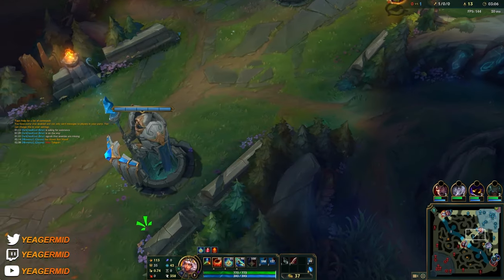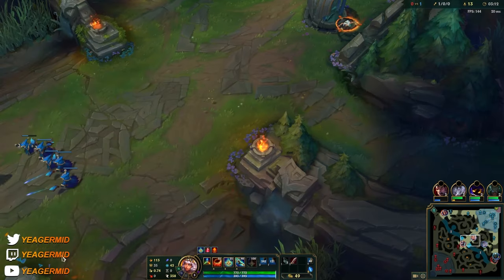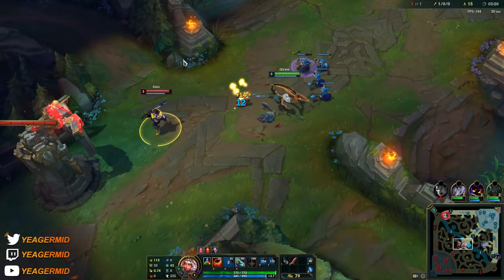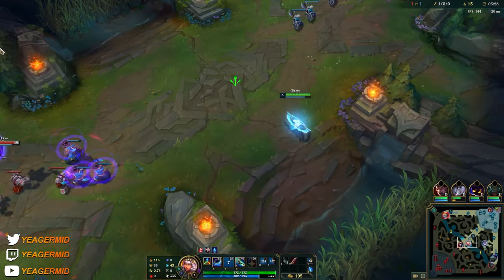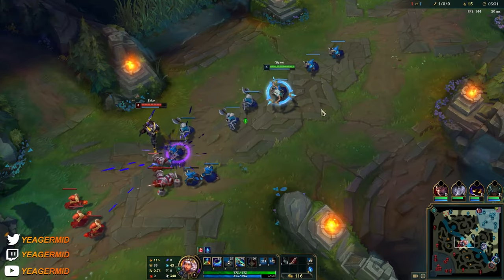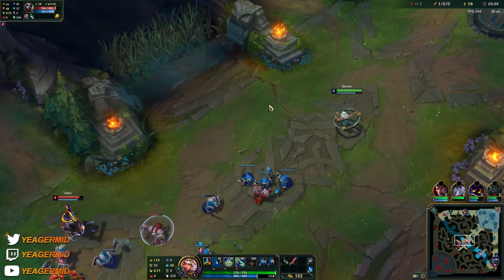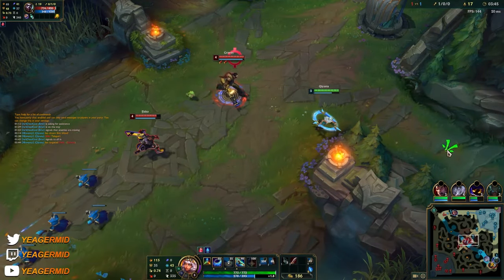This is a terrible wave to recall on, but if I stayed it would be even worse since I could not farm. I don't have flash up and I was hoping to get him without using it, but it is what it is. Since I can get ganked pretty easily now, I think I just stay back and use the Qs to farm for now.